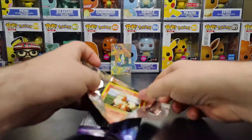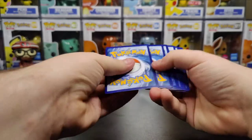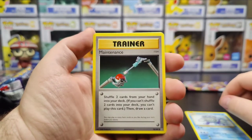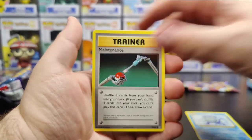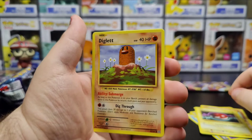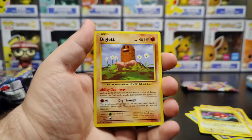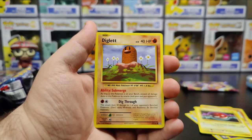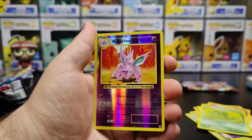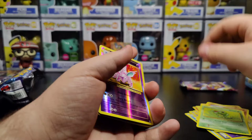Never have good luck with Evolutions packs. I don't think I've ever pulled anything good out of it. Starting off we have a Poliwhirl, Maintenance, Haunter, Graveler, Machop, Voltorb, Diglett. I really do like how they brought back the old art styles, the old backgrounds — it's a big nostalgia thing, but just the set in itself there wasn't enough incentive to actually buy more packs. We have a Caterpie, a Reverse Nidorino, and on the very end a regular Arcanine.